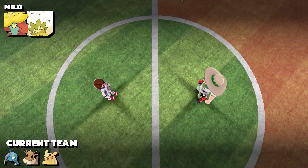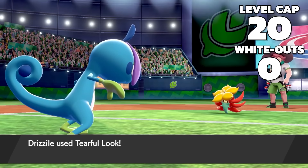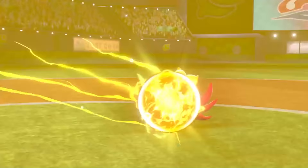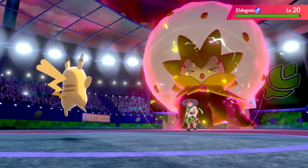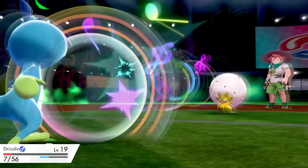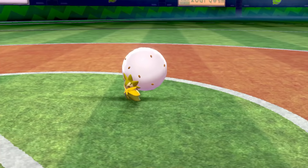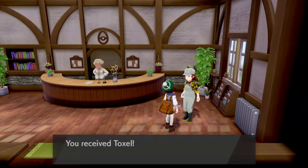After evolving Sobble into Drizzile, I decided to take on Milo. It's only the first gym, so I don't really need a plan, right? I wanted more difficulty, and it looks like I got it. On my second attempt, I had Drizzile use Tearful Look to lower Gossifleur's offense. After switching into Pikachu, two Electro Balls finish it off. Dynamax Elder Goss is troublesome, so I go for a Nuzzle, which causes paralysis. Pikachu, the support god, then hits a Charm and Tail Whip before eventually going down. After Drizzile falls, I'm down to only Eevee, but all of those stat nerfs pay off, and two Covet attacks give me the win. Milo rewards me with his sweaty farm boy uniform, which I can only assume smells like manure.